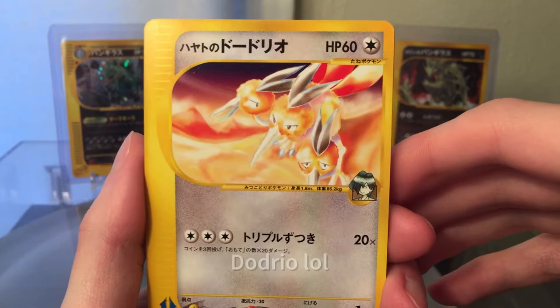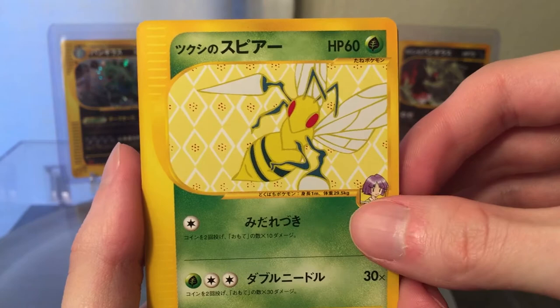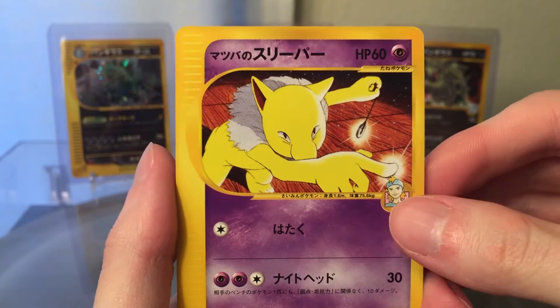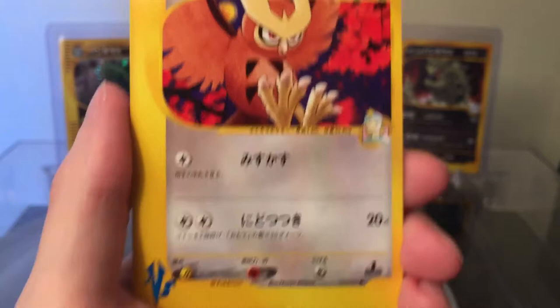Starting off we have Faulkner's Dugtrio. A Bugsy's Beedrill — it's the second Beedrill card in the set. Got an Erica's Jigglypuff. A Morty's Hypno. Morty's Noctowl — I really like this Noctowl. Similar background to the Morty's Gengar, I think.